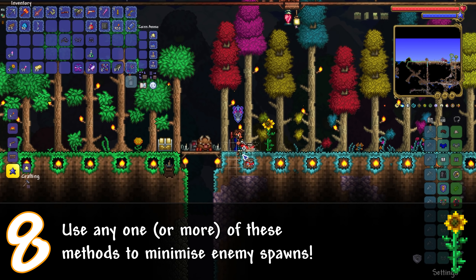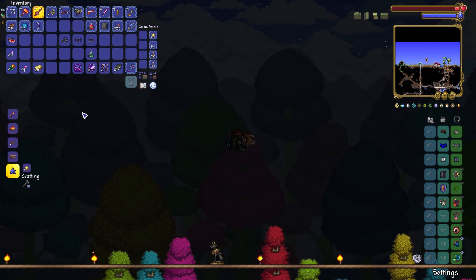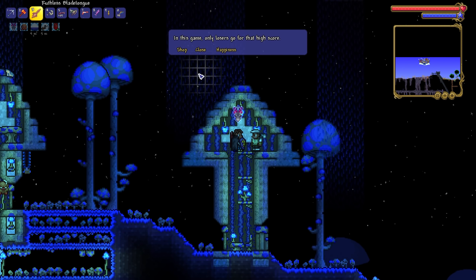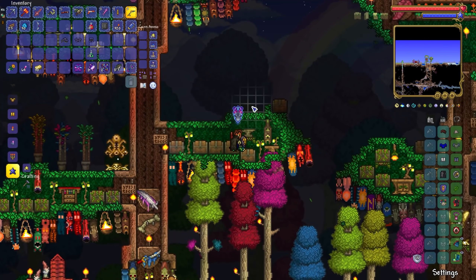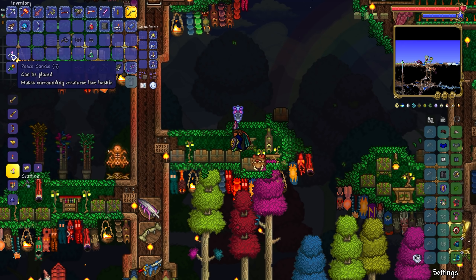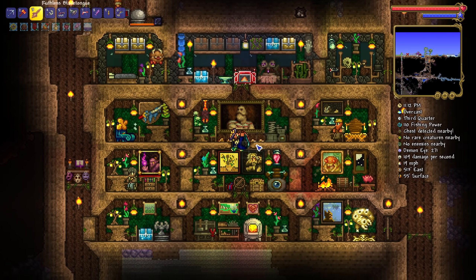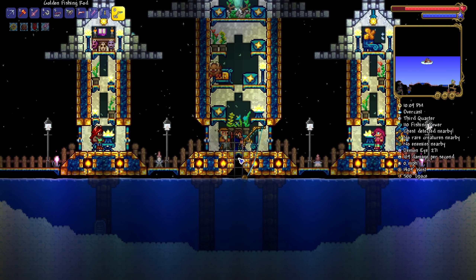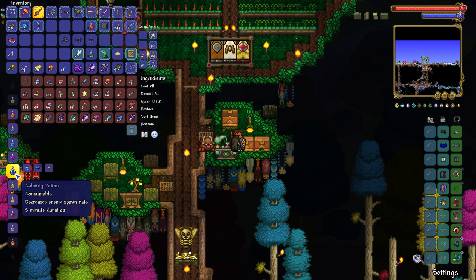Number eight: how to minimise enemy spawns. Want a bit of peace and quiet at your build areas? There are a few steps you can take, and all of these can be done in pre-hard mode. Buy the lawnmower from the golfer and mow all the grass in the areas you want. Craft peace candles by killing pinkies for their pink gel, making pink torches, and combining those with gold or platinum bars at a workbench. Having even one NPC nearby will drastically reduce spawns. Sunflowers also reduce spawn rates and grant a movement speed buff. You can also create calming potions using damselfish and daybloom for an extra reduction.